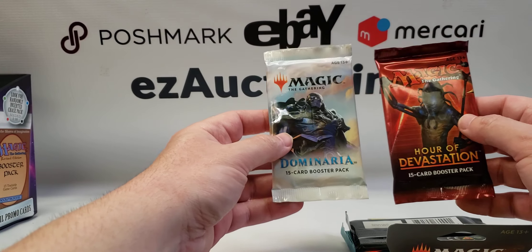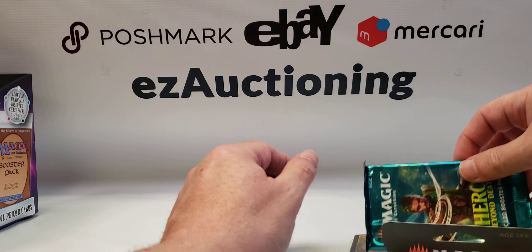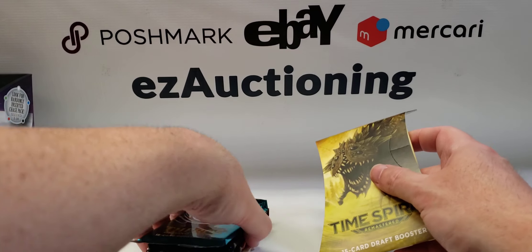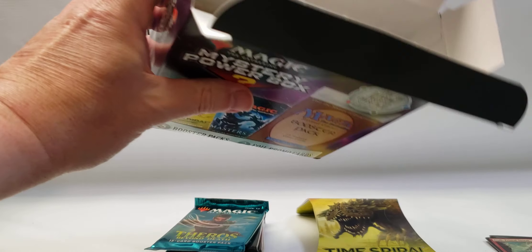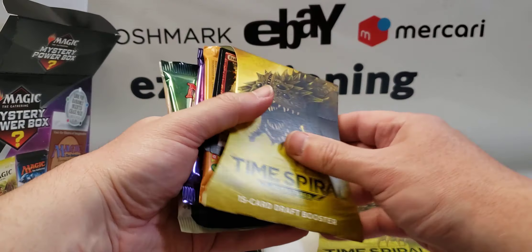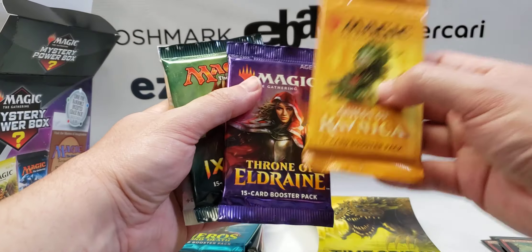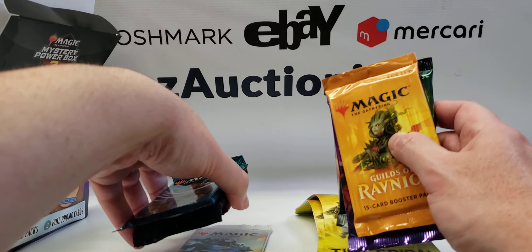Alright, the first box has Dominaria, Hour of Devastation, Core 2019, Theros Beyond Death — I already saw one of these is an Atali and the other one is Anissa, voices in the car, so at least we didn't get two Atalis — and then a Time Spiral. I'm going to open the other one up as well and get all the packs out. The second box looks like a different variety: one Time Spiral, two Atalis, something different — Guilds of Ravnica — Ixalan, Throne of Eldraine, and Dominaria. So we did get a decent variety.